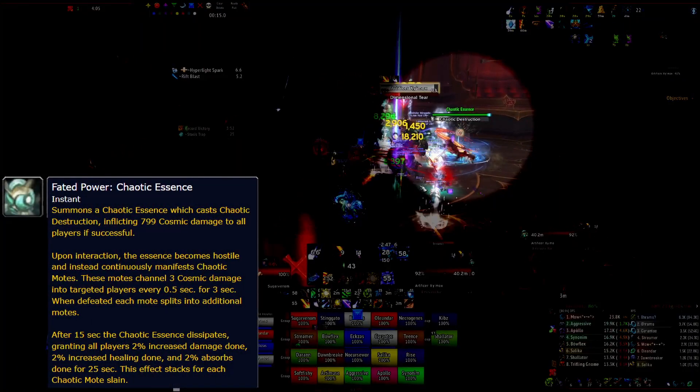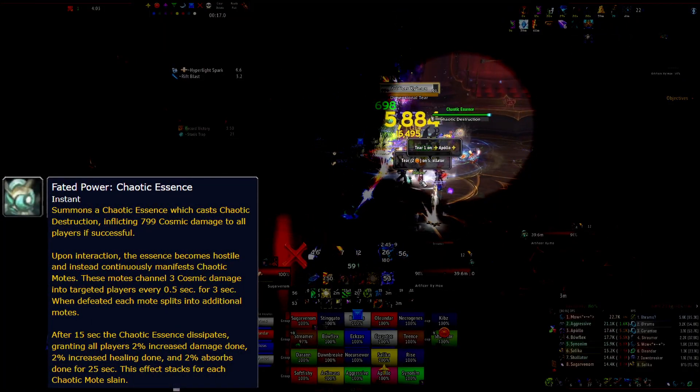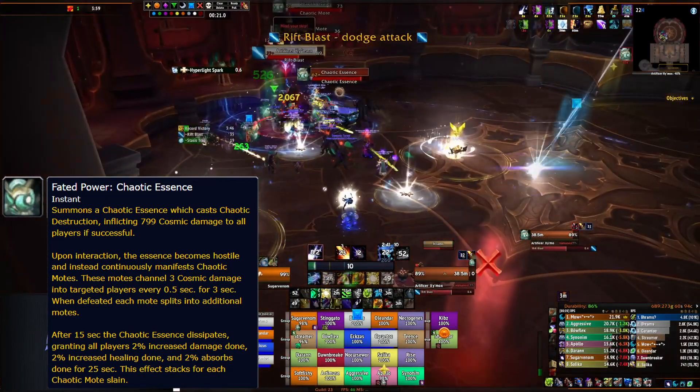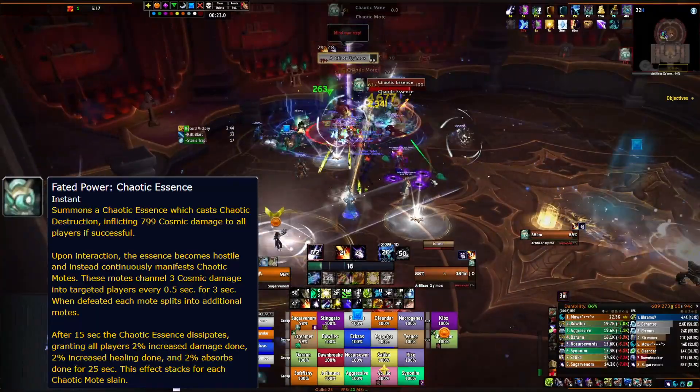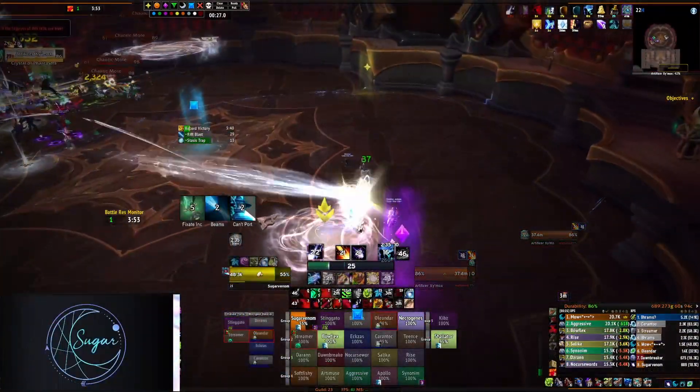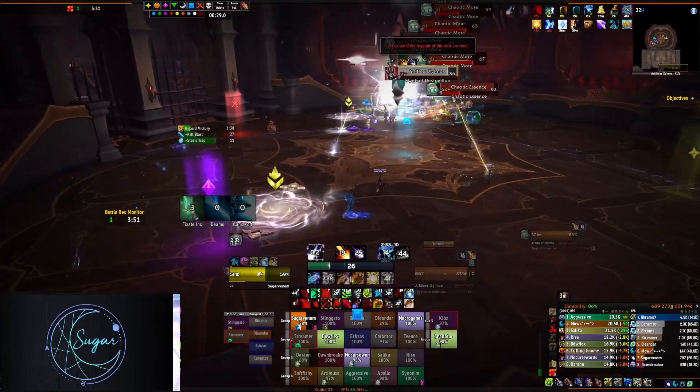I'll start with Chaotic Essence. This randomly summons an orb that the raid can interact with. When clicked, hostile orbs spawn from it that channel cosmic damage at random players. When defeated, these orbs split into additional orbs. This pattern lasts for 15 seconds.